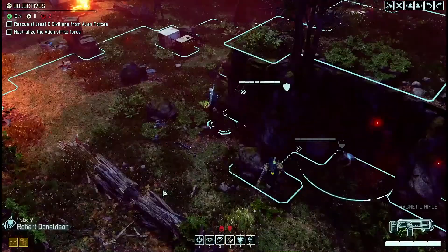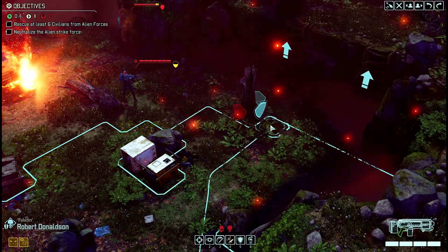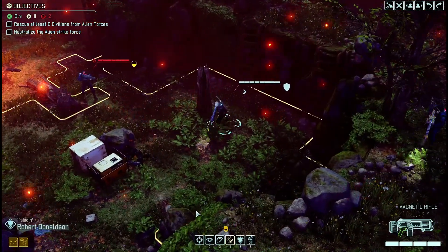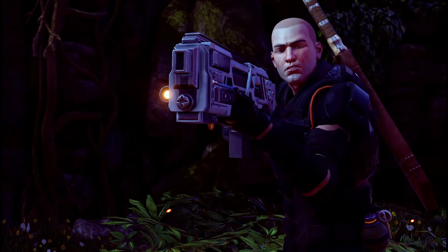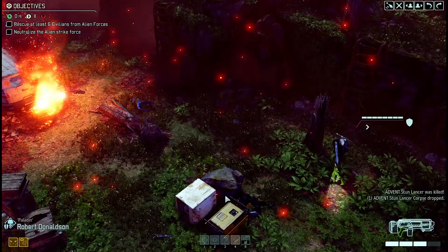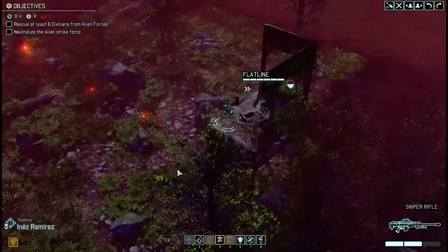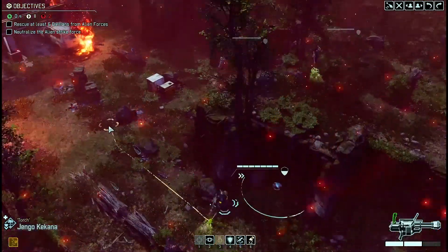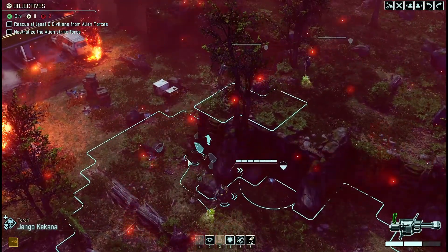That makes me feel good, and she's got two kills now on this one mission. I'm going to bring my Ranger over here, and since we have this guy flanked, let's see if we can take him out without having to use anybody else. Two of the three are down. Our only problem now is the Mouton — and he's a big problem.